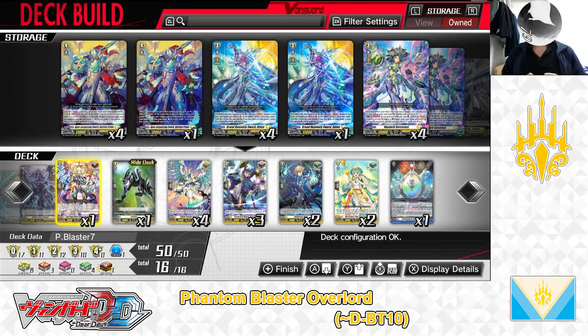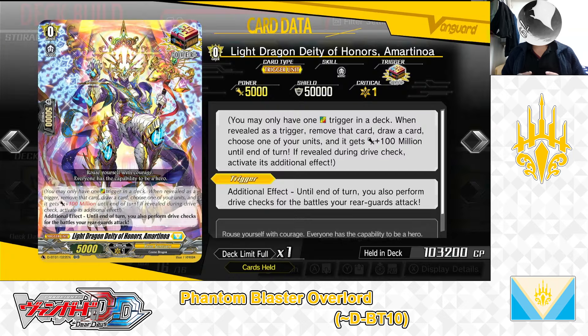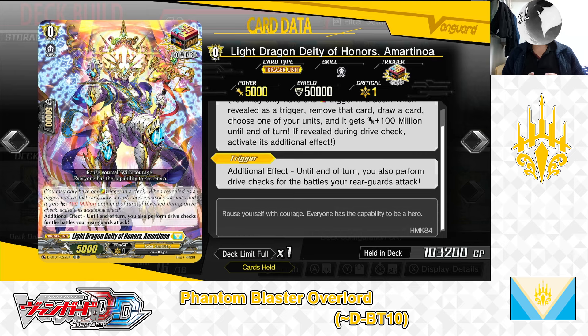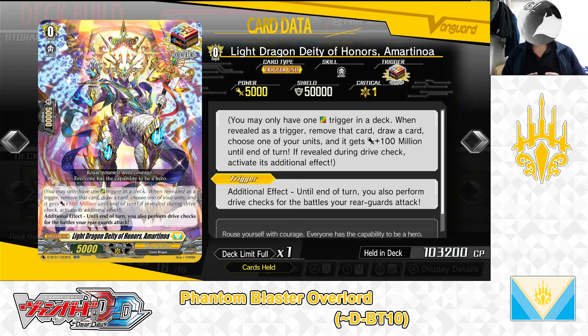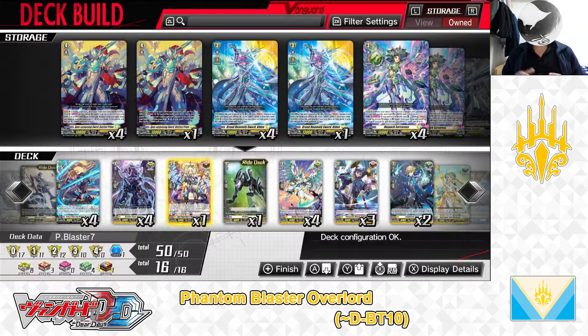Now for the trigger lineup. First, the Grade 0, Light Dragon Deity of Honours, Amartonia — over trigger. Trigger skill additional effect: until end of turn, you can perform Drive Checks for the battles your Rear Guards attack. Like any other over trigger, when revealed during a Drive Check or Damage Check you get 100 million power and draw 1 card. Uniquely, when revealed during a Drive Check on your turn, even your Rear Guards that attack can perform Drive Checks. We have 1 in the deck.